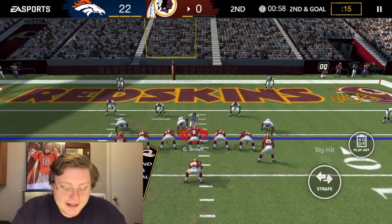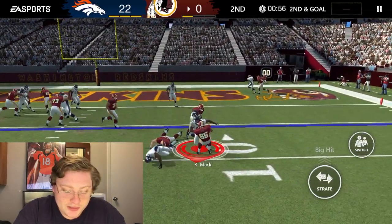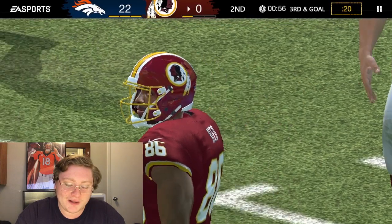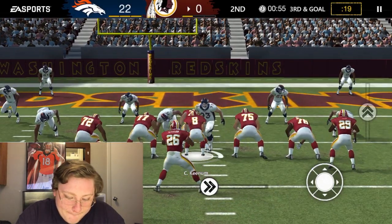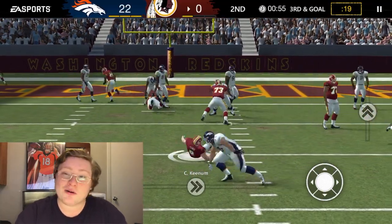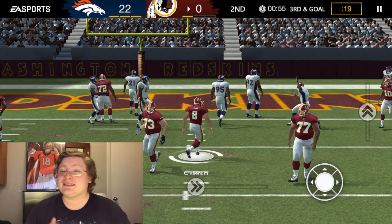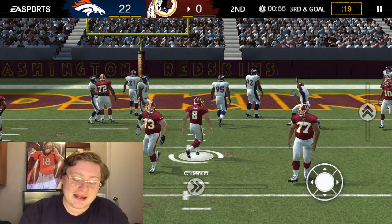He did not get the sack, but he absolutely annihilated that quarterback. Let's see a replay on that. Case Keenum — this poor guy just got smacked. That right there is the power of Gilbert Brown. Even though he technically did not get the sack because the pitch was off before then, that is a hit that Case Keenum will remember. That is a powerful defensive tackle.